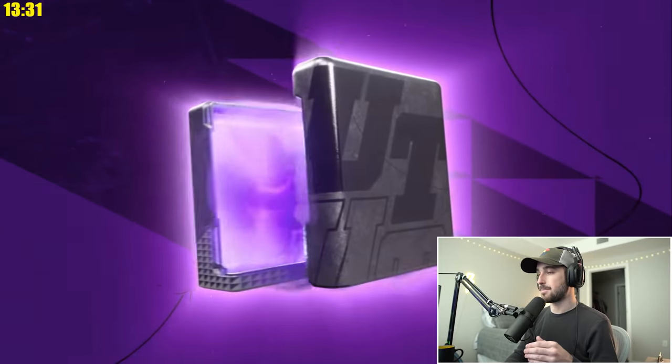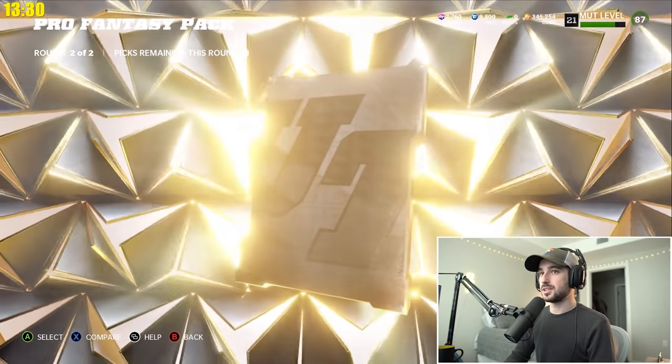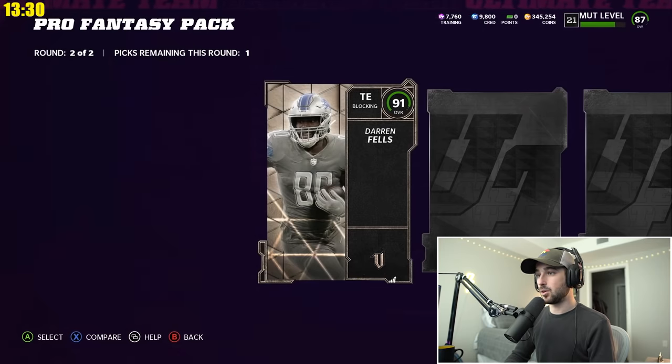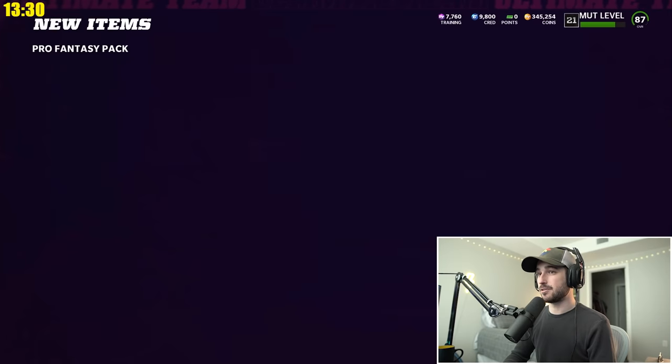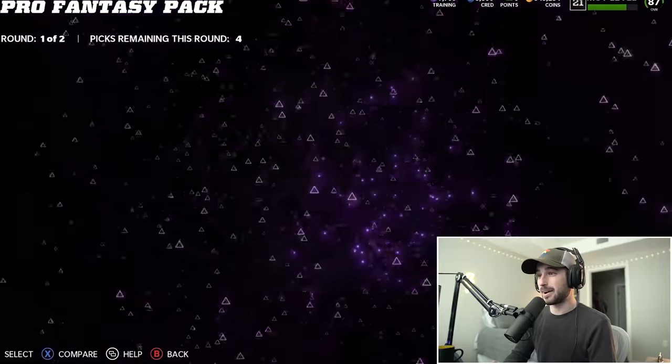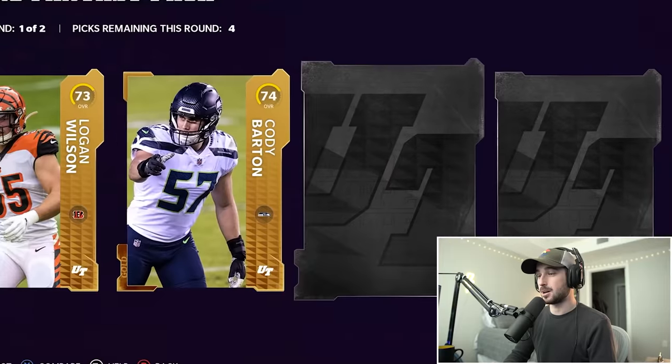Starting with the pro fantasy packs first — round two. This is going to be a good card, and we get a 91 tight end Darren Fels. I'm going to say that that's kind of a W. We'll take the Darren Fels. Honestly, if we get a duplicate of that last pack I would be very happy — a 91 overall is definitely a W.